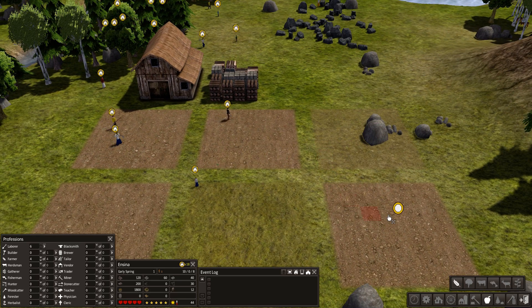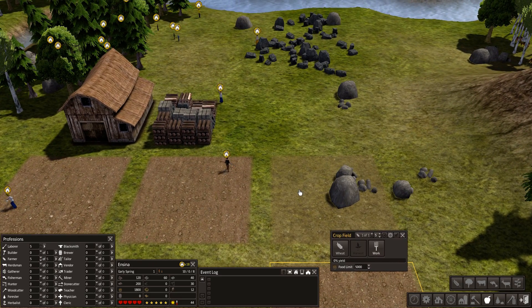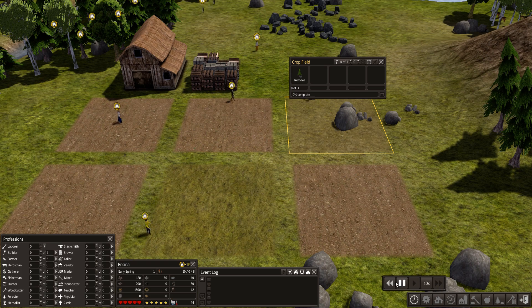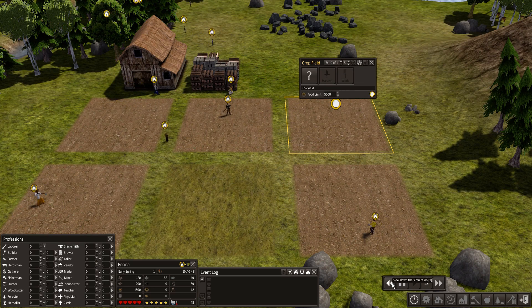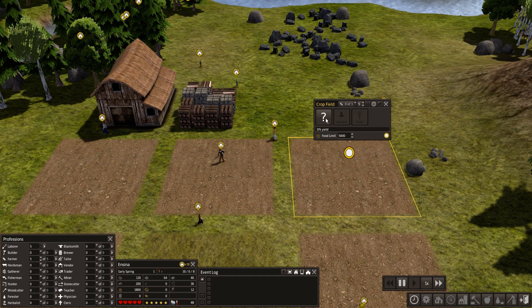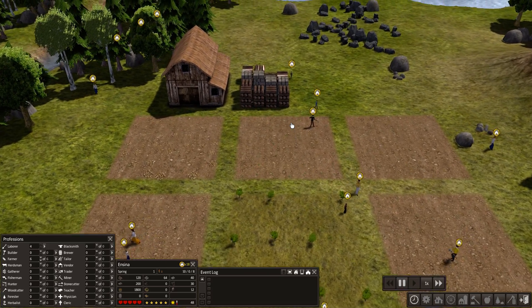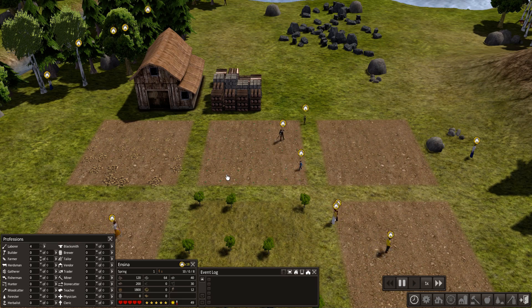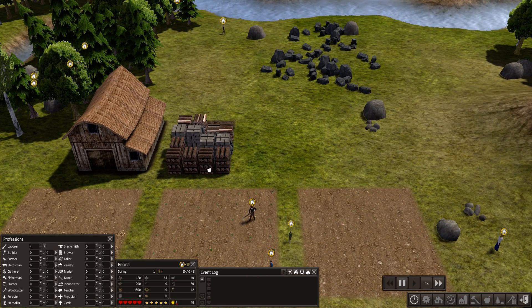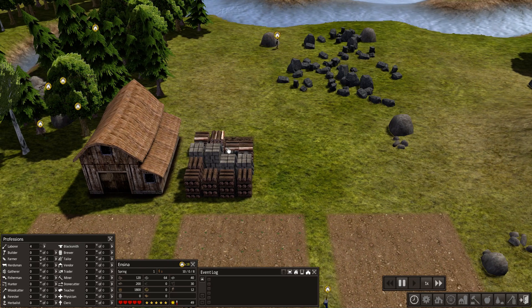So now we're going to continue and just build out the rest of these real quick. We'll do another seven by seven. Let's go ahead and assign wheat this time. Let's not forget to give another farmer. You can always speed things up. You'll notice that field isn't done until they clear all the rocks out of there - now it's ready. So when you lay down a field, be aware it might need to be cleared. Now let's assign potatoes this time, and we need yet another farmer. Good - we've got six farmers.